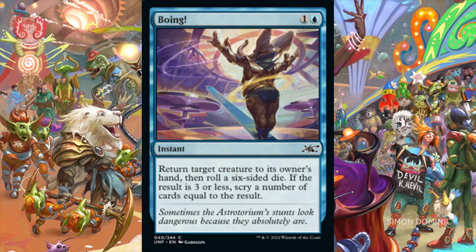Boing is an instant for 1 and 1 blue mana. We return target creature to its owner's hand, and then we roll a six-sided die. If the result is 3 or less, we scry a number of cards equal to the result. Boing can bounce one of our creatures or one of our opponent's creatures, and we have a 50-50 chance of scrying based on the result of our D6 roll. This card is functional and can operate outside of a dedicated dice-rolling build, while in a dice-rolling deck it provides the same level of functionality with increased probabilities of scrying due to the presence of dice-rolling manipulations.